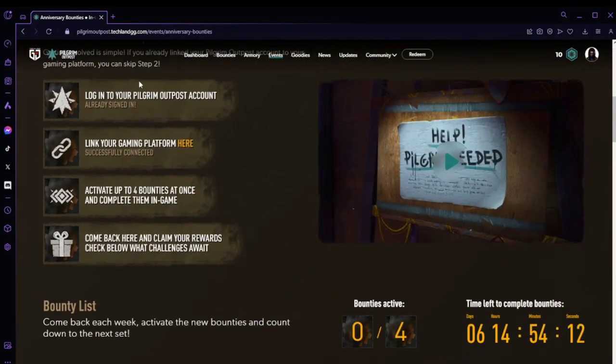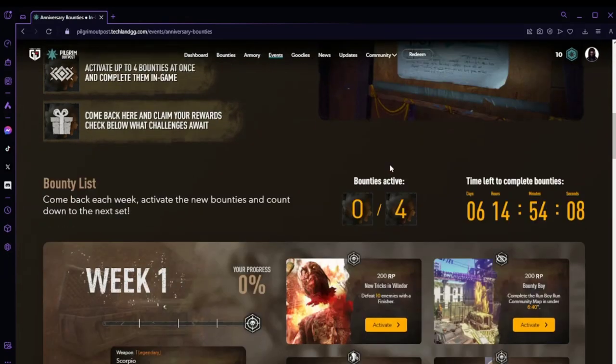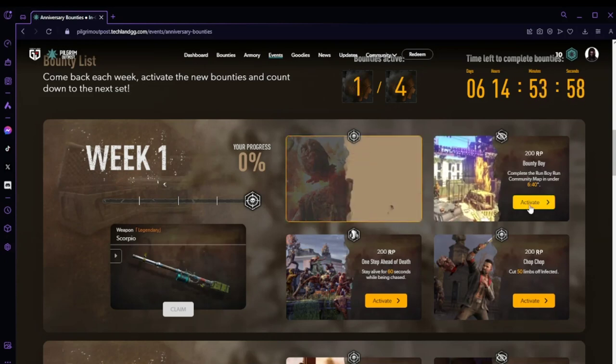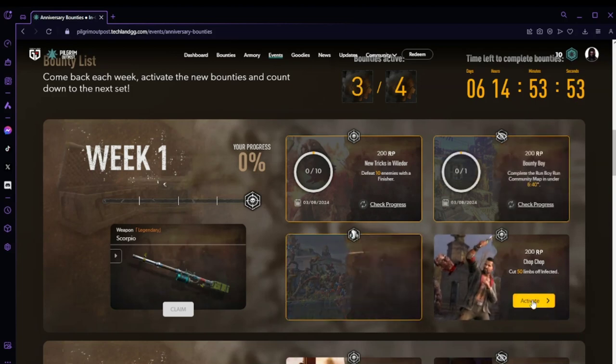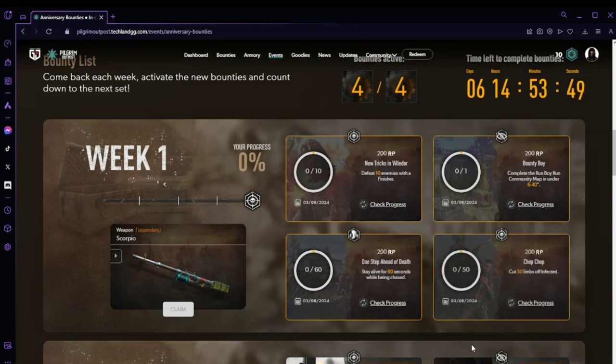Come down here. How do I participate — make sure you do that stuff like logging in and connecting your platform. Come down here and you'll see Week One there. It is the Scorpio, so you can activate four bounties at a time. We're going to activate one, two, three, and four.